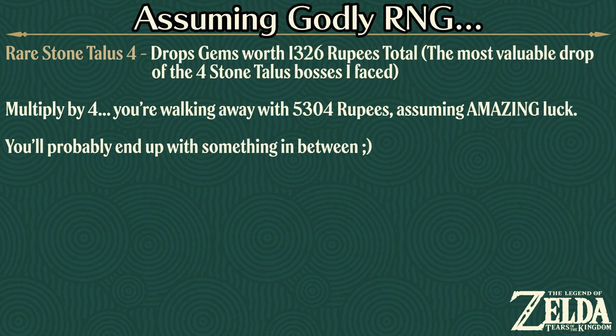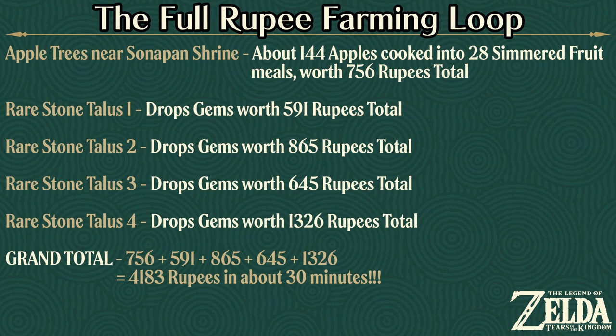Best case scenario, imagine 5,304 rupees — if the RNG gods are on your side, it could happen. Finally, we factor in our apples. In the end, after selling all my gems and all my simmered fruit meals, I ended up with 4,183 rupees when performing this loop the first time, over the course of only 30 minutes.